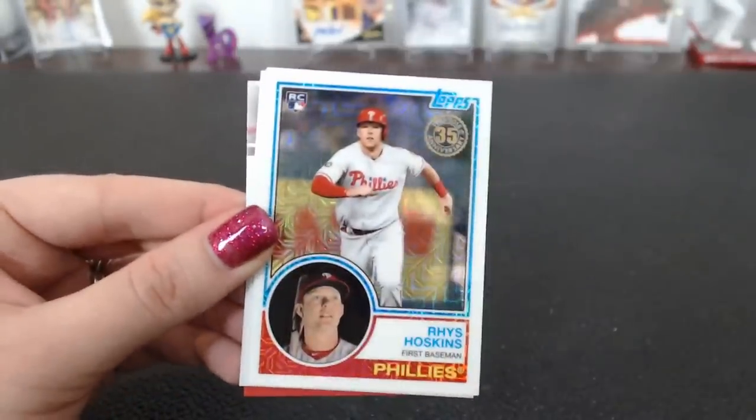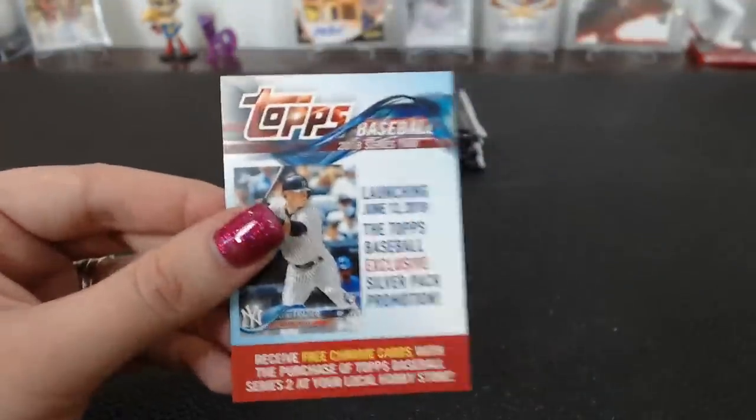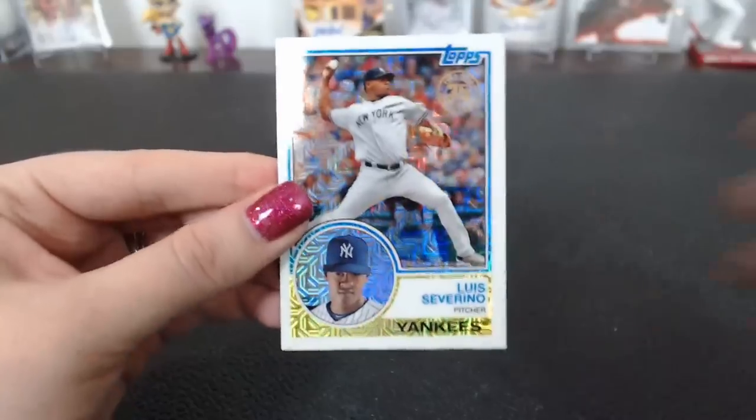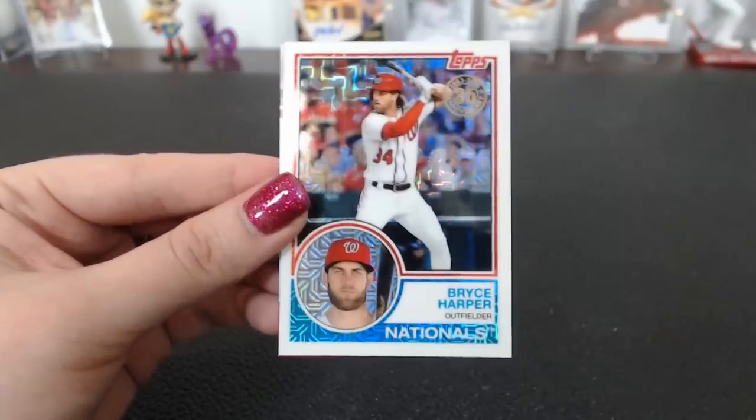Another Anduar. Another Hoskins. Another Kershaw. Let me guess — McGuire. Oh well, if I'm going to get a repeat, I'll take that one. Severino. Chato. Clint Frazier rookie. Anna Harper.